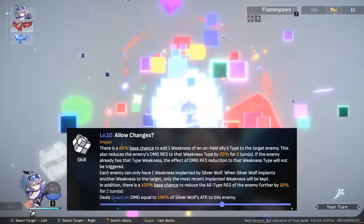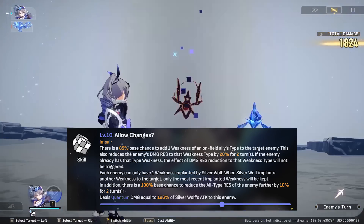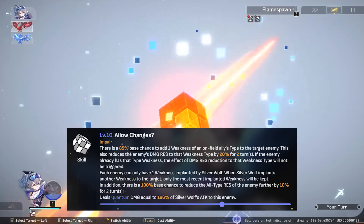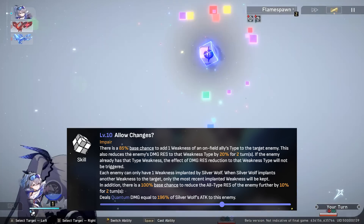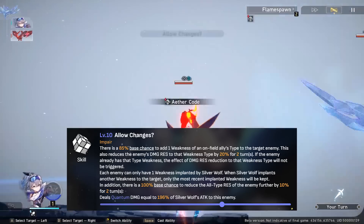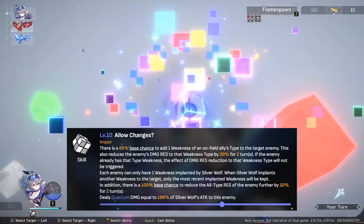Silverwolf's skill is her main ability that allows her to stand out in Honkai Star Rail's cast of characters. She has an 85% chance to implant a weakness upon an enemy. This weakness is picked from the types currently on your own team. For instance, in a team with Silverwolf, Asta, Himeko, and Natasha,